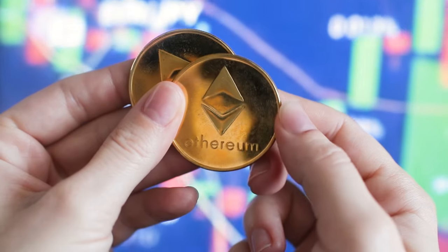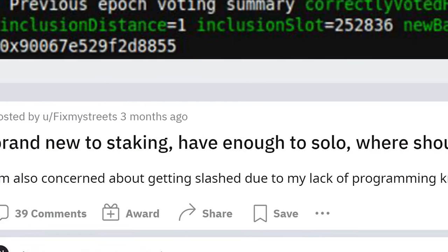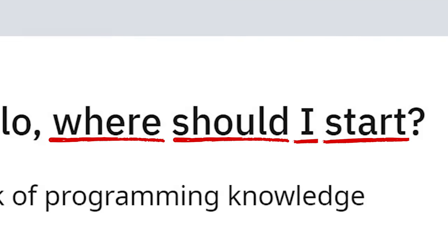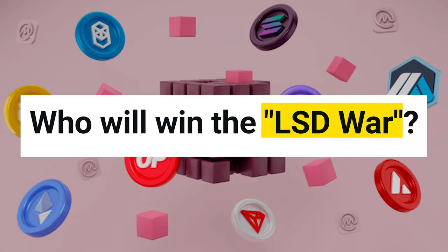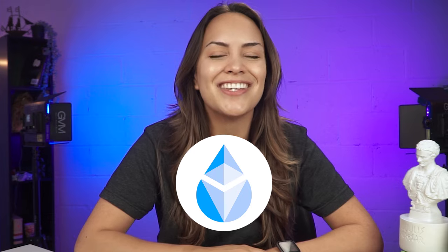While staked Ethereum withdrawals are now live with the recent successful Chapella upgrade, the hurdles to solo stake ETH still remain, and liquid staking platforms have not lost their relevance for the average user who just wants to earn that sweet yield on their ETH. With the LSD wars ever ongoing, there are a growing number of liquid staking platforms you can try. But for today, we're just going to focus on the largest one, Lido. Here's how you can start earning yields with Lido's stETH token.